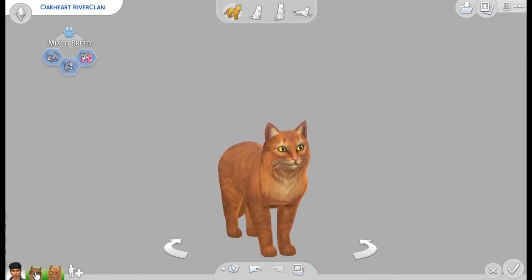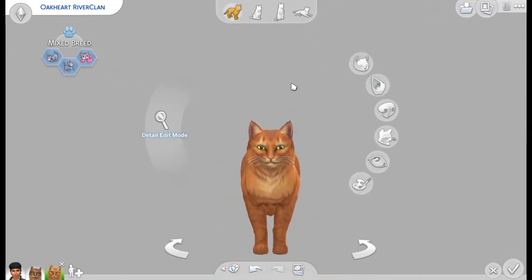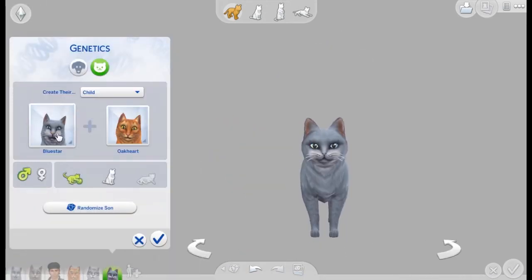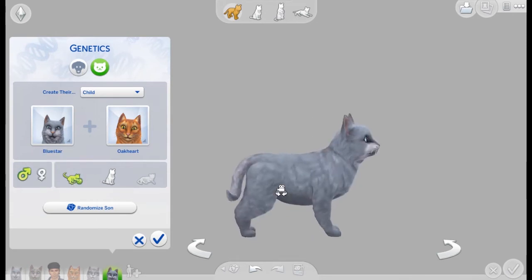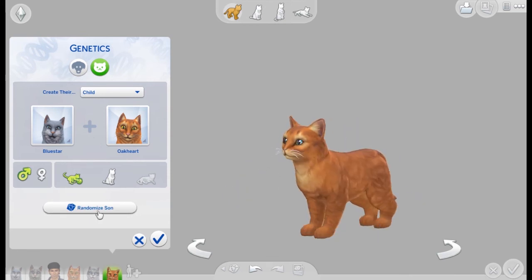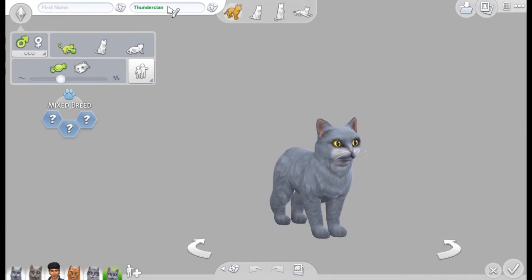When it came to Misty Star and Stone Fur, I did them both at the same time. I used the Sims 4 genetics for this — as I've told you guys, for RiverClan I spent a lot of time messing around with genetics. I put Bluestar into Sims 4, mixed her with Oak Heart, and then we got the two little kittens that you guys can see on the screen. I went back and forth between Stone Fur and Misty Star and did their edits pretty much at the same time, which is why you see me going back and forth between the two cats during the video.